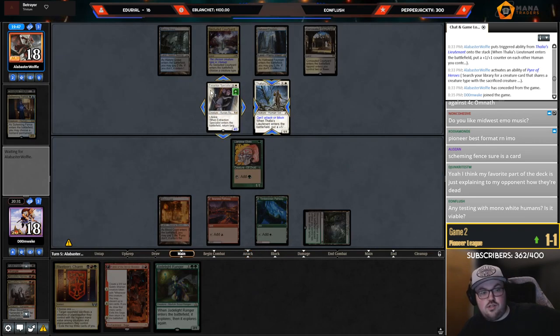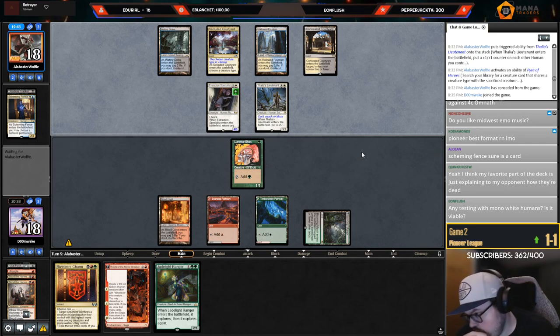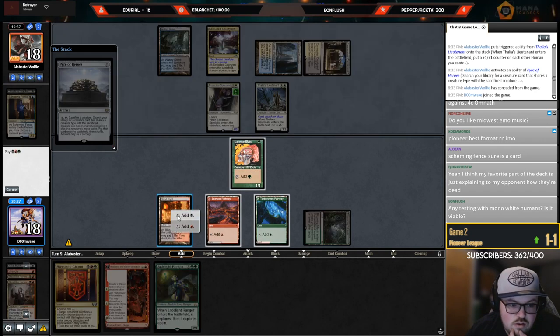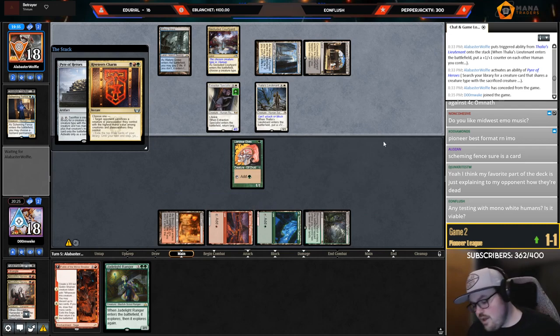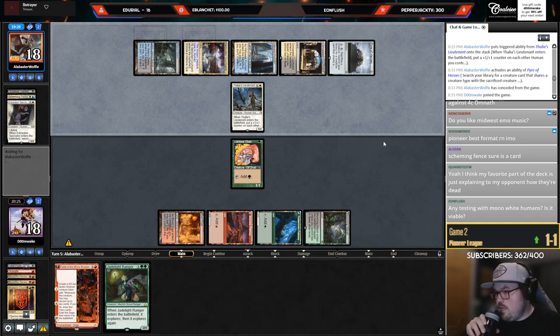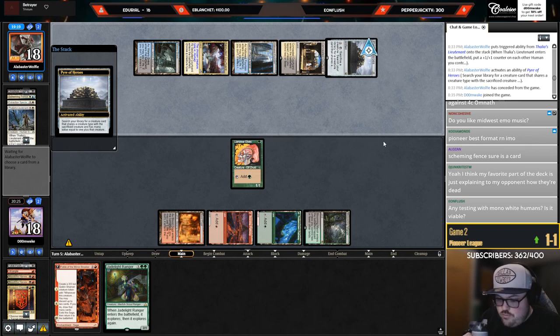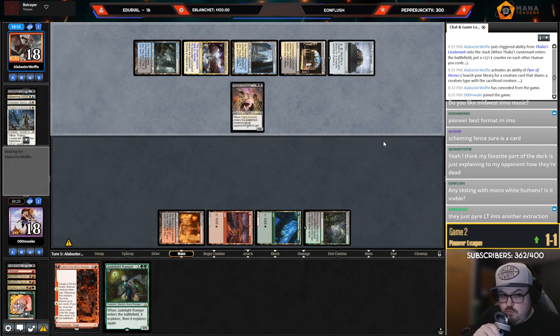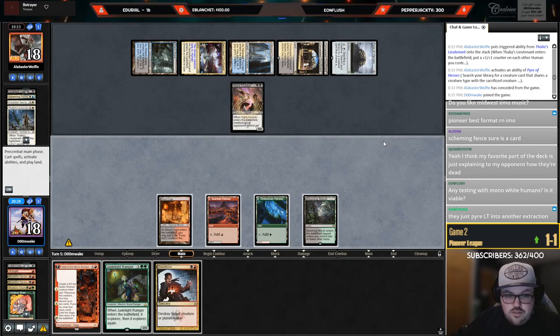Passing with the intention of casting Riveteer's Charm this turn to kill the Specialist. Any testing with Mono White Humans — is it viable? I've played a little Black-White Humans, but not much Mono White Humans. I think the Mono White deck is kind of bad against Rakdos midrange. Whatever Humans deck you play won't be great against Rakdos, but the Bant deck with Collected Company has a little more power — they have more chance of outpacing Rakdos removal spells.